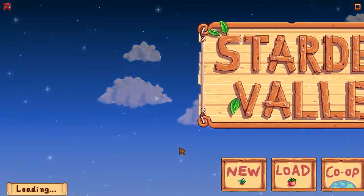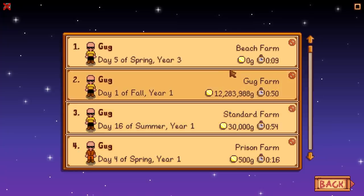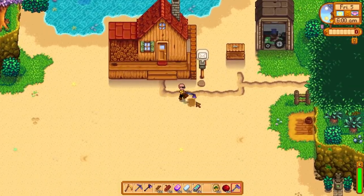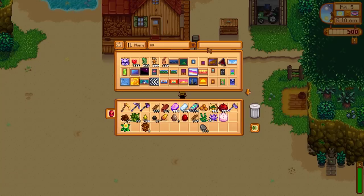So if we just back out and clear those crops — essentially what you can do is there's an item called the garden pot. After you complete the greenhouse, Evelyn will visit your farm and give you the garden pot recipe along with one garden pot yourself, so you can start making them yourself.